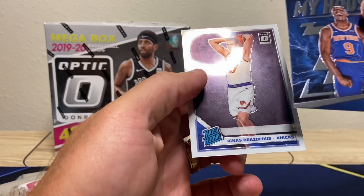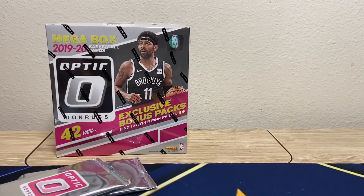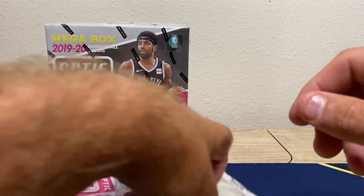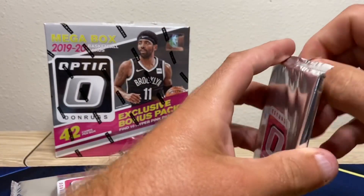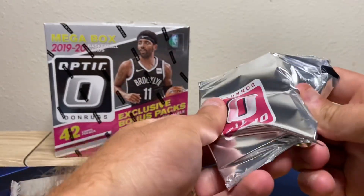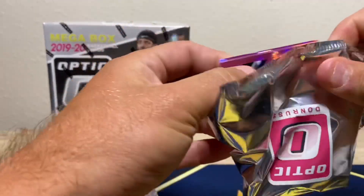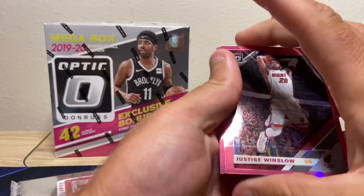Iggy — Ignas Brazdeikis, Michigan Wolverine. Got kaboom'd by Texas Tech in the Sweet 16 last year. Stamped Iggy all the way to the G League, but he's doing good there. He's a good player, careful on the packs.